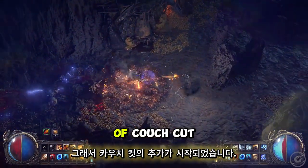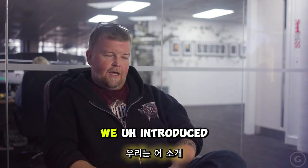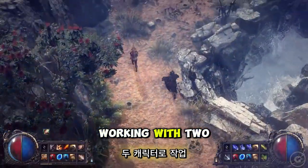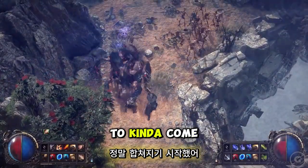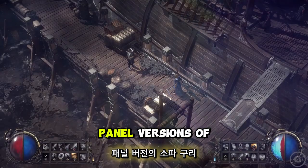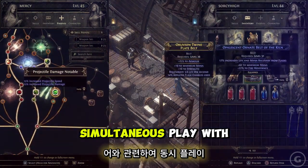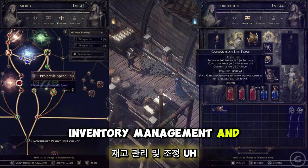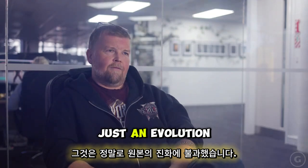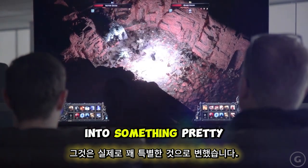The addition of couch co-op was initially a bit of an experiment, then we started to expand on it. We introduced separate HUDs for each of the characters, and once we got the camera system working with two characters it really started to come together and play really nicely. We then expanded on that by providing couch co-op players with panel versions of the full screen menus, which allowed simultaneous play with regards to inventory management and adjusting your passive skill tree. It was really just an evolution of the original single player game that turned into something pretty special.